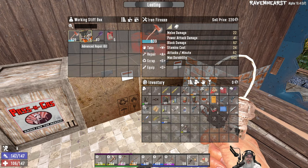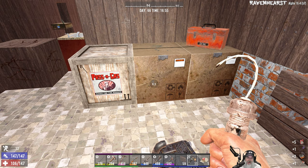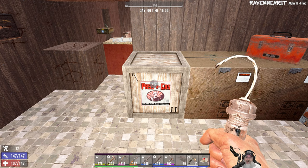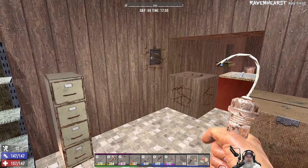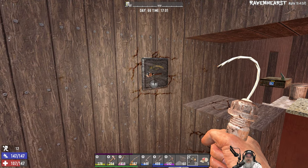Oh nice, as long as we don't kill ourselves, right? We took that — it's governed by construction tools in Ravenhurst, not mining like it is in vanilla. Let's see if we can get in here with one lock pick.